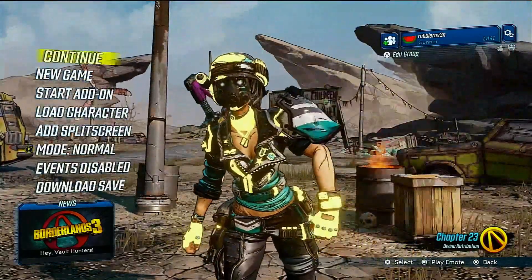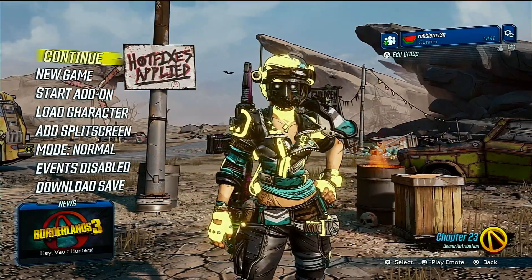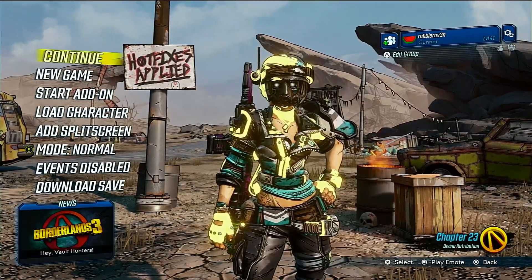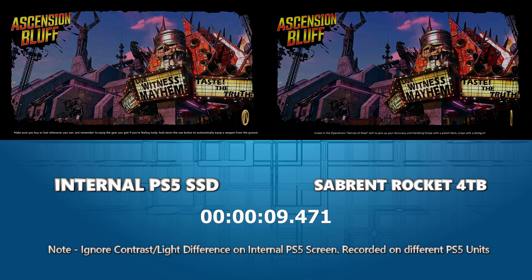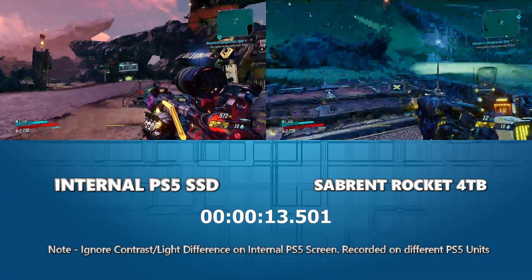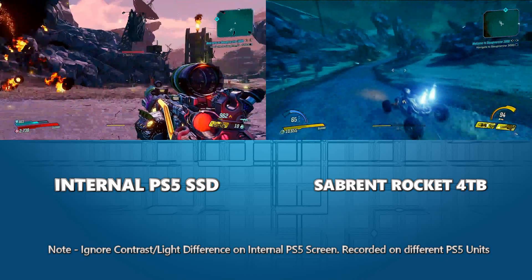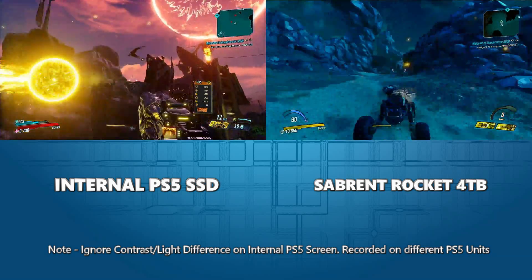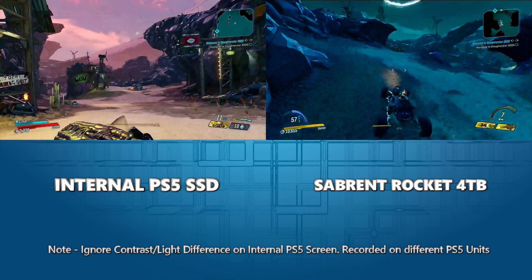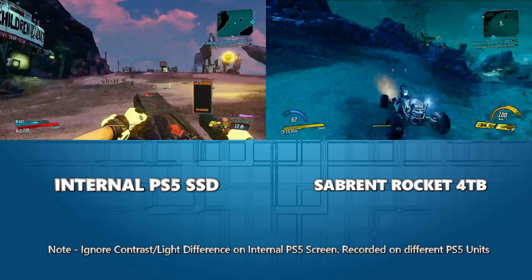From Continue, we're going to load into the game and compare loading into Pandora — the same area — using the internal SSD versus this Sabrent Rocket drive. And we are in. Next, we're going to quickly load into a vehicle. We want to try and push this, see if we can push in any low textures, see if we can get the game to force-generate a bunch of assets, see if there's any clipping, any drops in frame rate, as we make our way through the world to push this SSD to work a little harder. I'm not seeing anything really there of concern.